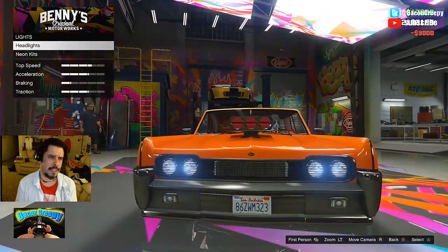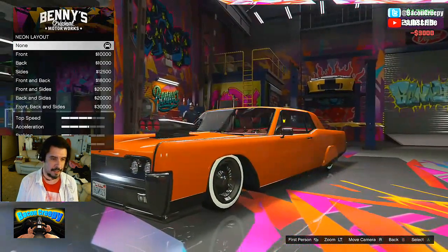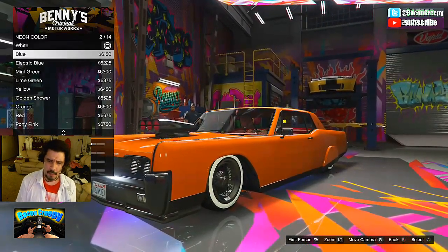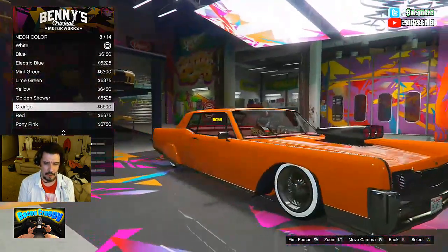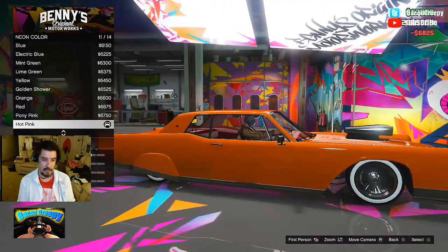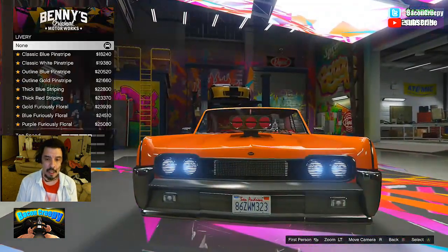Headlights — xenon lights, of course. Xenon lights every time. Neon kits — the neon layout, we're going to do front, back, and side to side. We have our car orange right now. I'm thinking of making it orange and blue, or orange and like a pinkish purple. We'll go with an orange and pinkish purple color. Right now we'll put a hot pink on the bottom, and we haven't gotten to paint jobs yet so when we get there we'll mess with it.